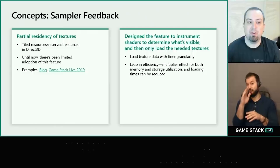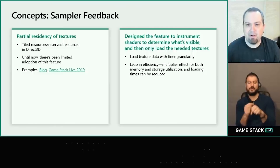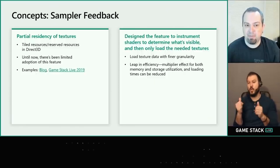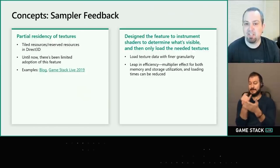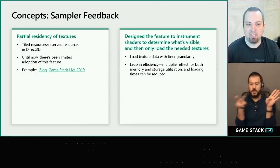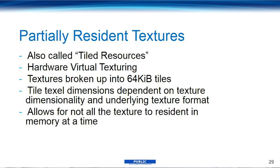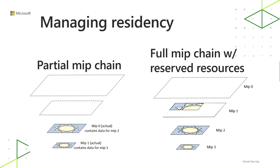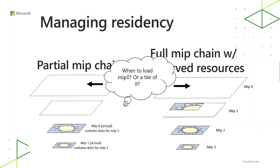Let's dig a bit more into the Sampler Feedback Streaming system. The elevator pitch would be: partial residency of textures, but actually made smart and more powerful, and usable for both developers and the system itself. PRT and related tech have many different names and are not a new idea — even earlier versions of DirectX supported this. But while the tech has existed for quite a while, it's been pretty dumb. The PlayStation 4 and Xbox One both supported partially resident textures, but the problem was that the system itself was essentially a black box. You, the developer, couldn't understand what MIP level was being used — lower MIP levels equal higher quality textures — and the GPU and software just couldn't talk to one another or understand what MIP levels were being sampled.